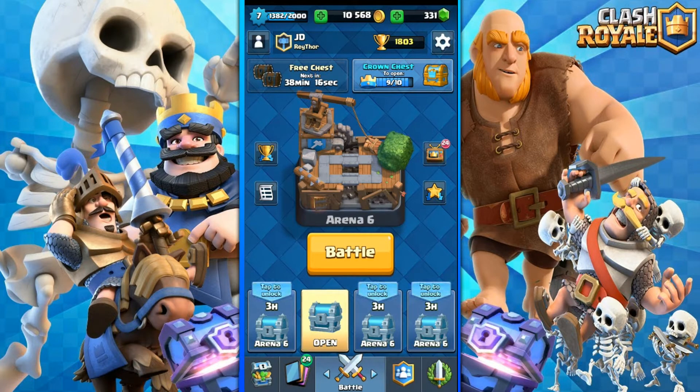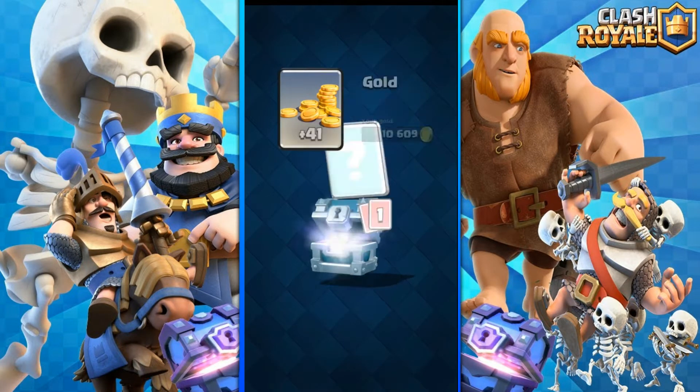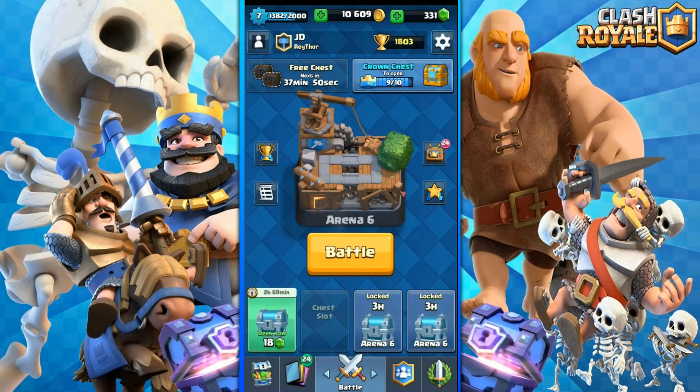In that video we did a battle where we played with the cheapest deck ever and I lost miserably. Today we're not gonna do cheapest - we're gonna do something else. First of all, we have a silver chest so let's open it up. We got 41 gold, 7 minions, and a wizard - none of them are useful for the deck I'm using right now.